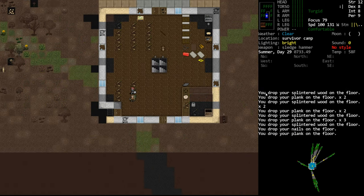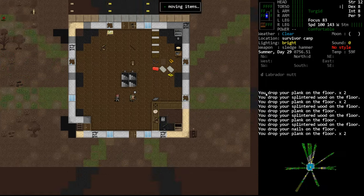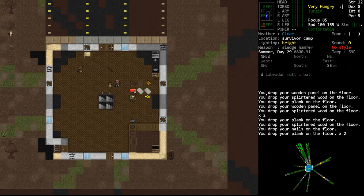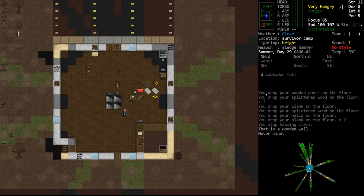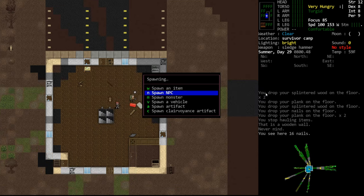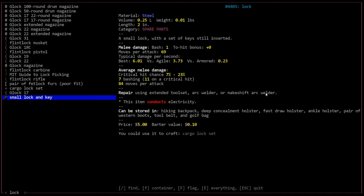Lyle, I should deposit you at the camp so you stop following me and getting in my way all the time. The rations got their own wrapper now — 18 wrappers of protein rations. DayZoom protein bar brought to you by Soypalooza, emblazoned proudly upon this greaseproof wrapper. It's a recent addition, they have wrappers now. I should have tested if you could get lock and keys from deconstructing lockers before we smashed them all.